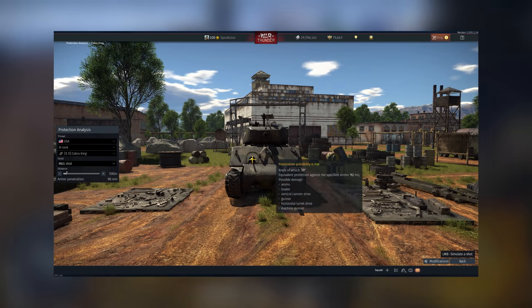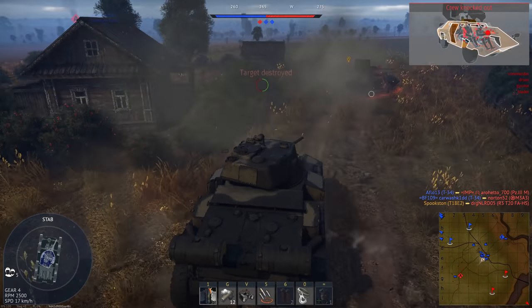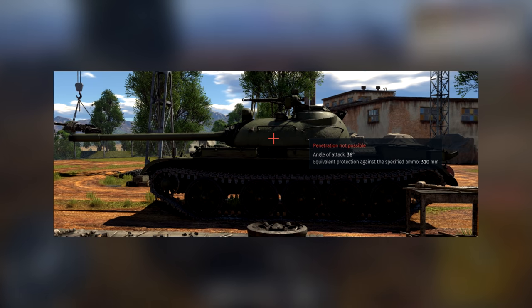The one frontal weak spot you could exploit when facing the Jumbo is now incredibly unreliable. The 279's weak spot, its turret ring, can't be exploited at all anymore. Then there's that quirk when you hit where two plates join — it completely stops the shell.